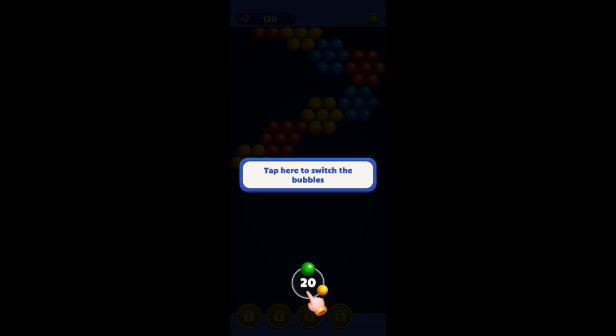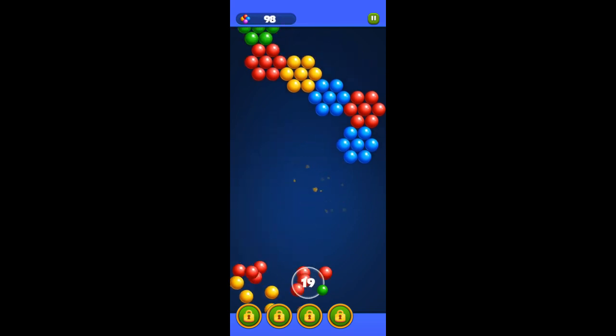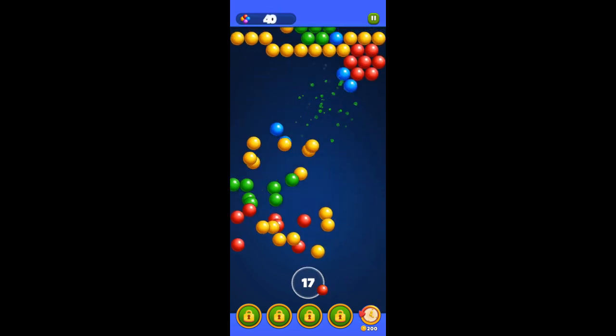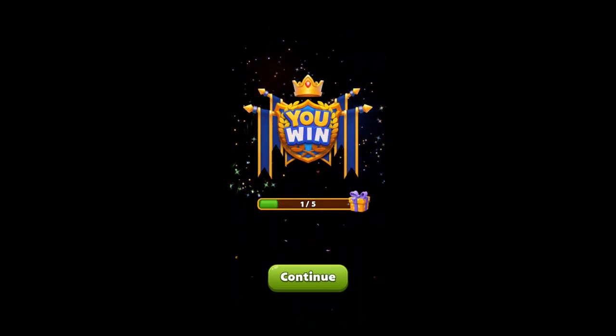Pop all the bubbles. Tap here to switch bubbles. See how you change — they'll take everything below it. Green. Blue — see how higher you can hit, the more you can take out. Doesn't always work out that way, but you can see what's gonna fall. Level two — there we go, finished that one.